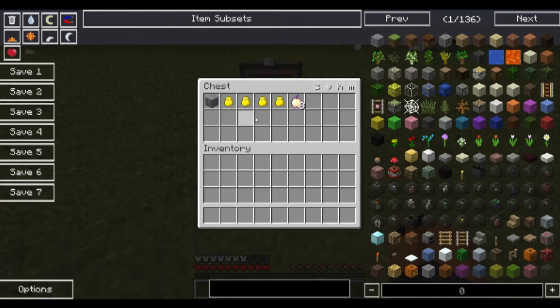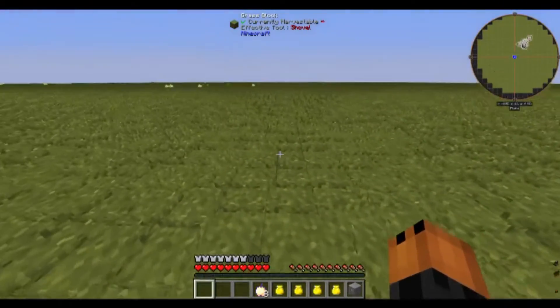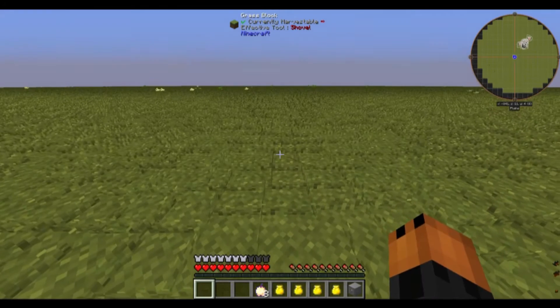This is for normal mode on Infinity Evolved. I'm assuming it works on expert mode too, but the recipes are probably different. Keep in mind you can have as many golden bags of holding as you want — as long as you have slot one in your inventory open, you can have all of them full of golden bags of holding.